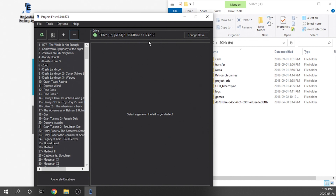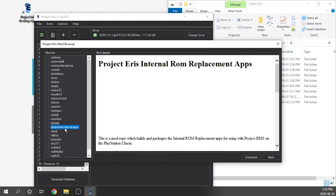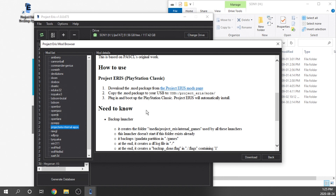Now we've got Project Eris and our desktop app up and running. We're going to go to our Tools section and jump into the Mods Cloud. You can also go directly to the Mods Cloud on the Project Eris website, download it, and put it into the Mods folder on the USB drive. We're going to do everything through the desktop app since it's clean. If you look at the mod list, you're going to see something called Project Eris-Internal-Apps — that's the application we're going to use to swap our internal ROMs.